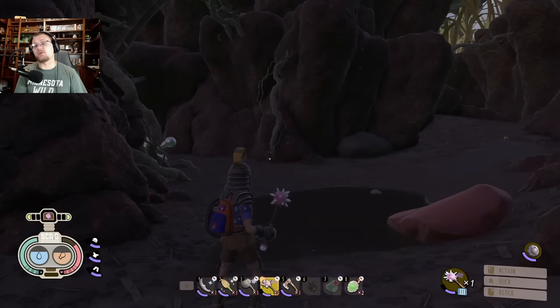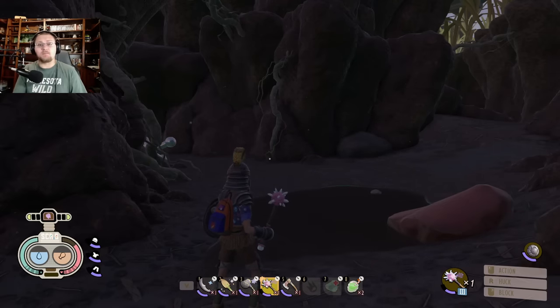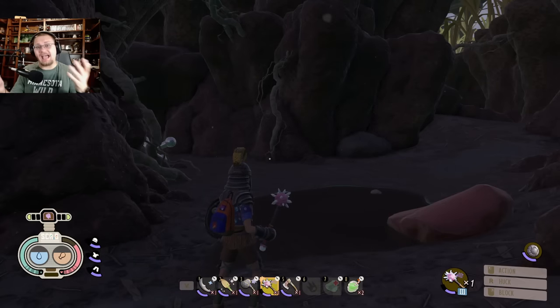Welcome back to another Grounded update video. Today we are talking about one of the brand new resources that just got added to the game — the pupa leather. We'll cover what you need to get it, how to resource gather it, and how to actually make it.